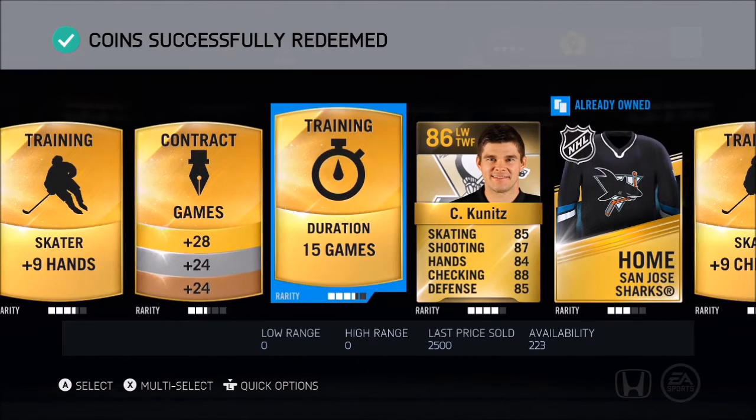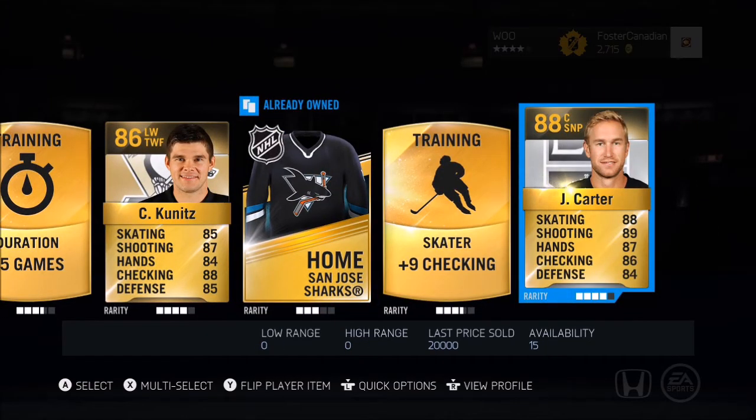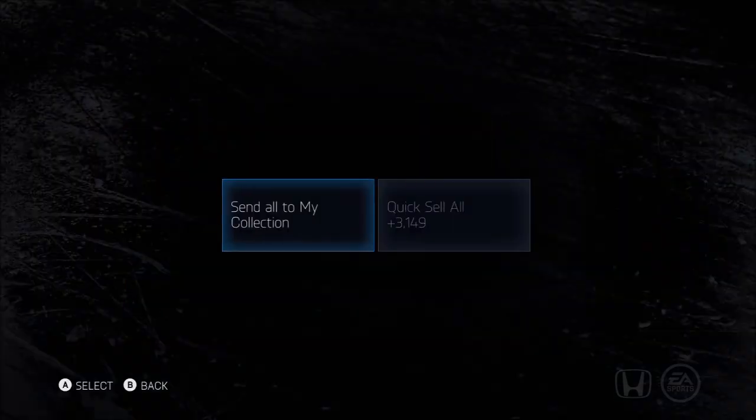Redeemed coins. Oh, Chris Kunitz! So another — Jeff Carter! Good gravy. I am loving these packs, you guys. So we got an 88, two 87s, four 86s in four packs. And we got the 15 game duration. I am liking that. Let's send those to my collection.